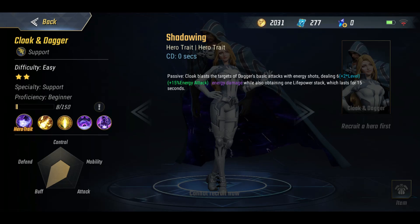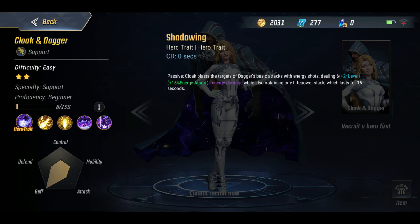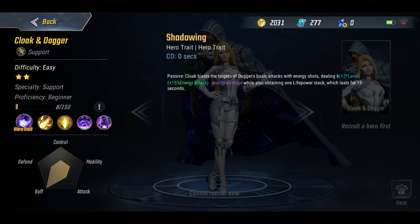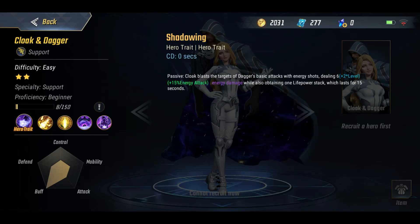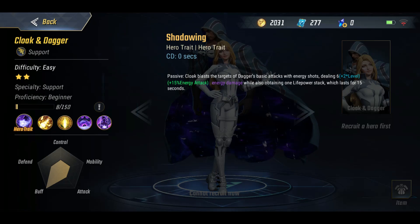They are a support class and I really do like that play style. The hero trait is Shadowing - with this particular one, when you're doing your basic attack that will be Dagger doing it, and Cloak helps out. You build something called life power stacks that can be used to boost your healing, and we'll see the skill that is actually boosted by that in just a moment.